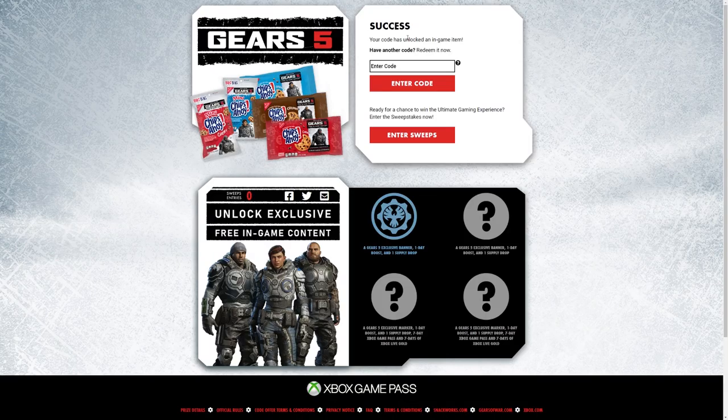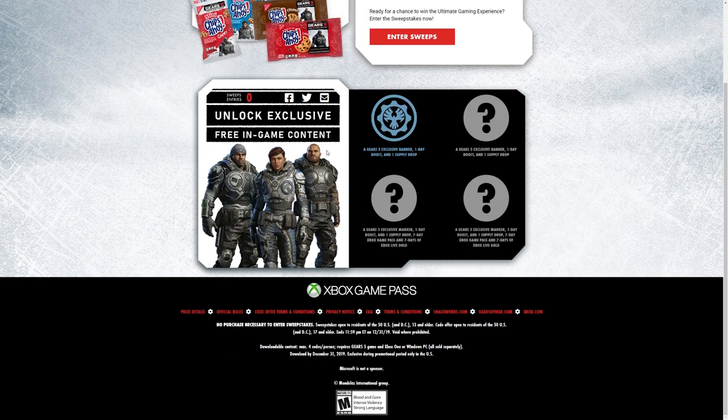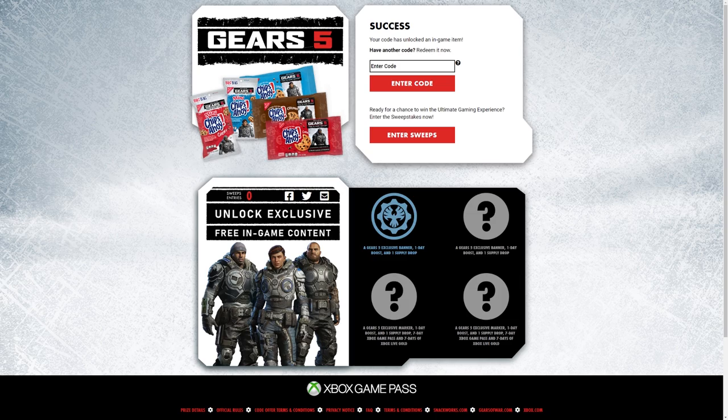You receive your code to redeem via email within 24 hours. So let's hit continue. And then when you log in, you can see these are the different packages you can get. It looks like over here these might be the skins — I'm not positive, they look pretty standard. Over here it looks like there is more that you can win. And then you can enter the sweepstakes.